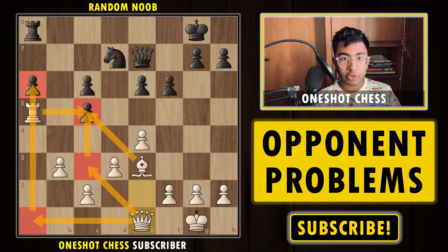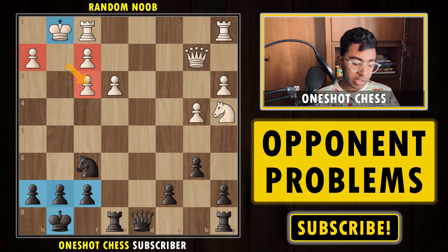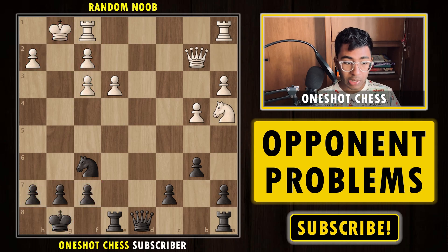Now let's move on to diagram number 2. In this position it's black to play. Pause the video and try to find a good idea if you are playing with the black pieces. Let's find the weaknesses. The black king is pretty safe, but the opponent's king is a bit weak because there is no g2 pawn — the g2 pawn is actually on f3 — so we can consider the white king a bit weaker and target it. A good idea is to play queen to d7.